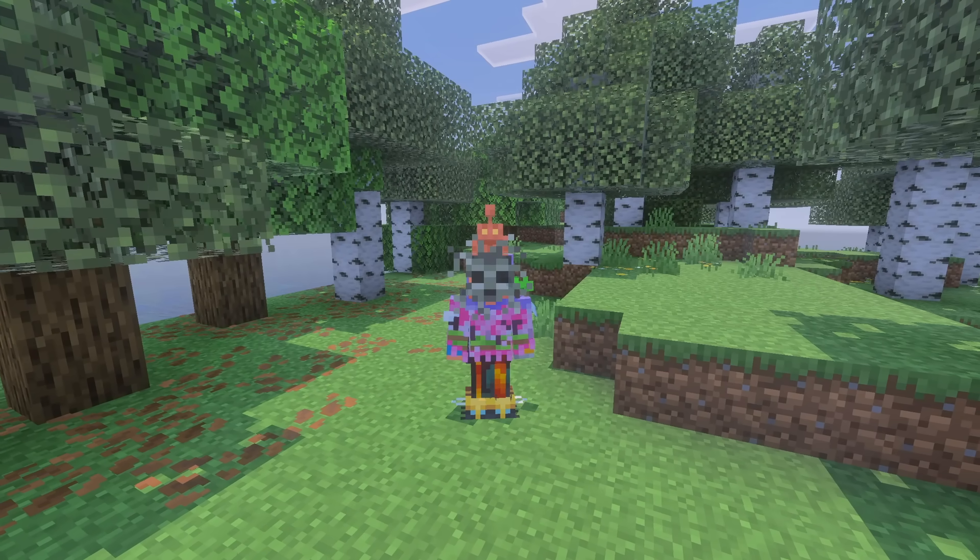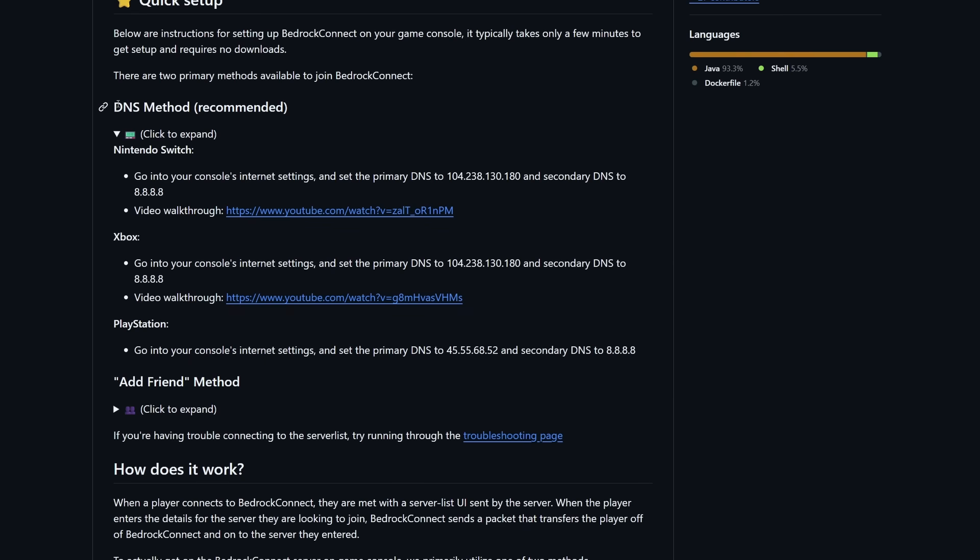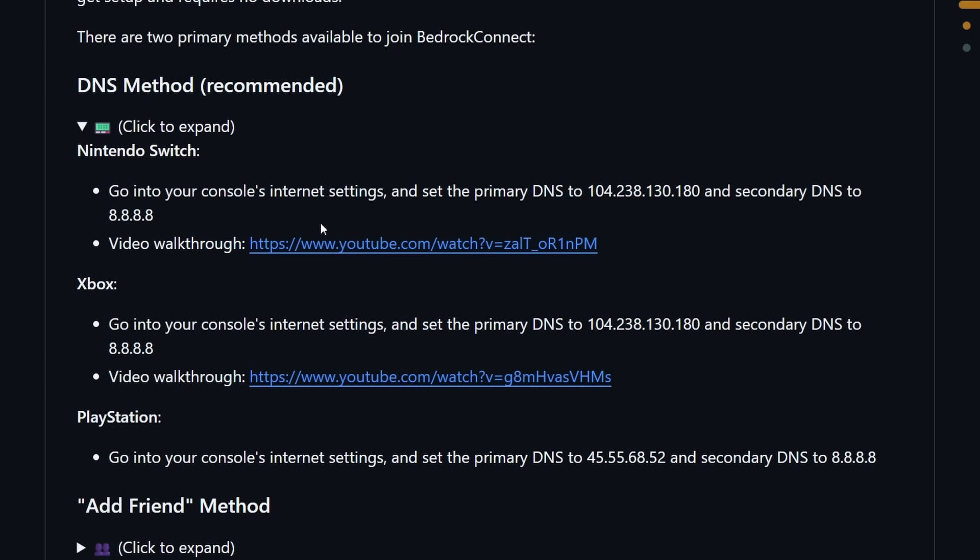We're going to use a piece of software called Bedrock Connect. You don't have to install it yourself — all you have to do on your end is change some DNS settings inside your console's settings, and then it will work like magic. I'll leave a link to the page in the description. The key thing we're interested in are these specific addresses.